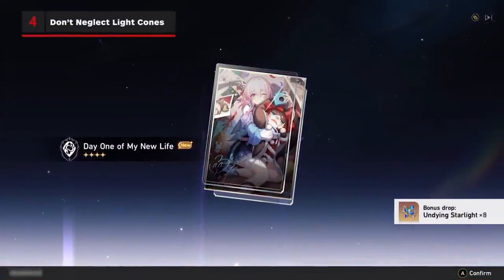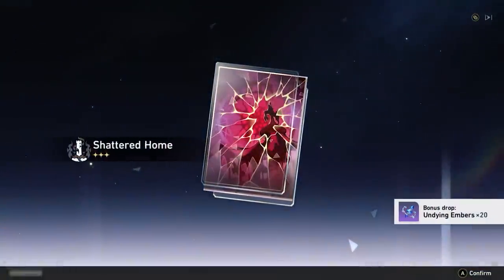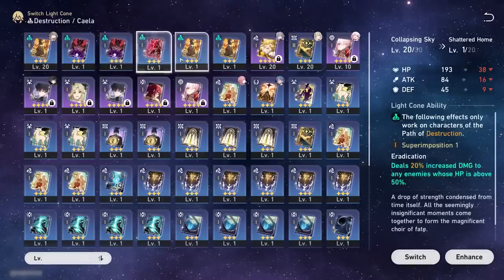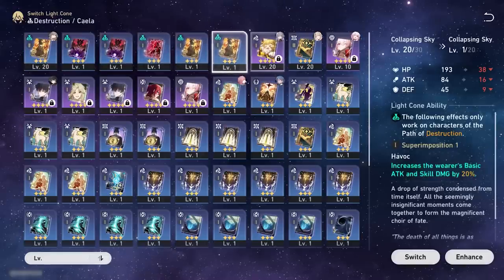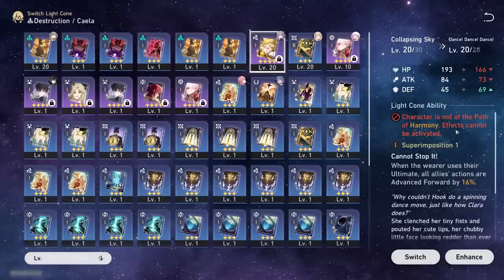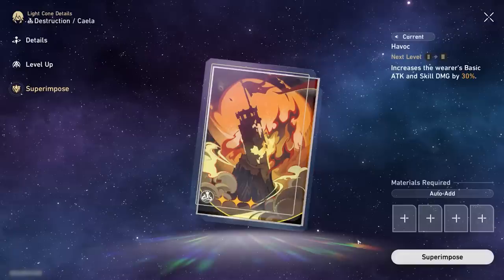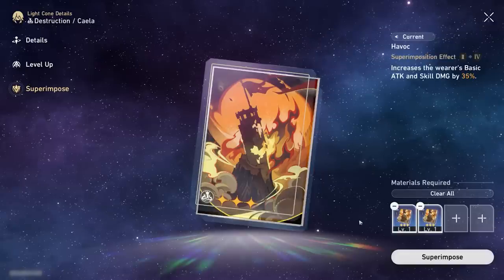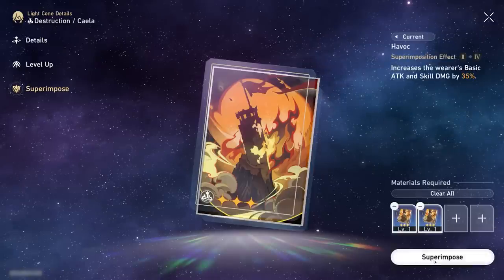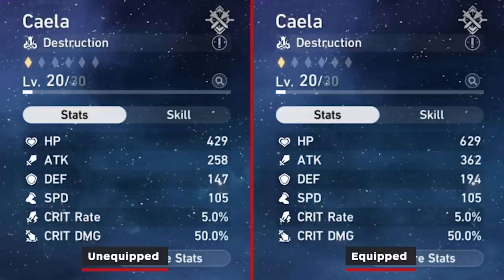Light cones are unlockable cards that improve your stats, and early on will be a big source of your character's strength. These light cones can be equipped on anyone regardless of character path, but should really only be used if they match the path of that character, as they'll give special effects. You can level these light cones up by feeding them resources, or increase their tiers and base effects by feeding them other copies of the same light cones. Make sure you don't neglect your light cones, as they make a major difference to your combat effectiveness.